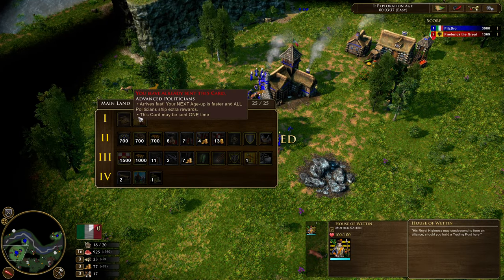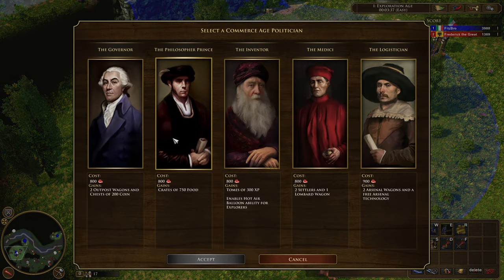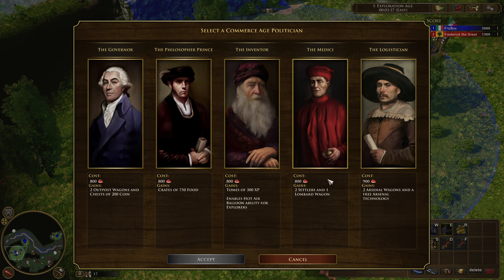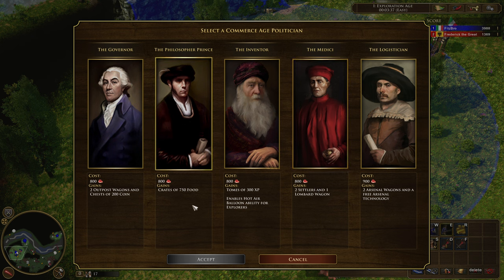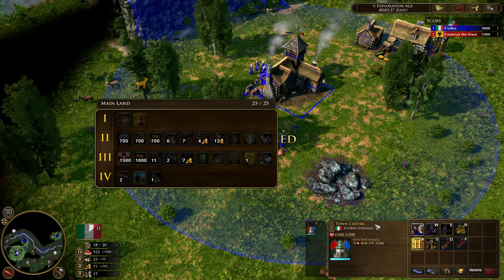Capitalism followed by Advanced Politicians. Here are your age-up options. I've typically been going with the two outposts or the crates. Two settlers and a lombard seems nice, but two settlers just doesn't feel like enough for an age-up reward — you can instantly get so much more resources out of the other options. I've been leaning toward the outposts, but it's up to you. We're going to age up and I'm going to do the two outposts.